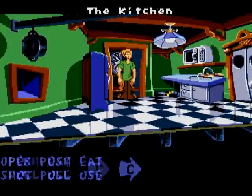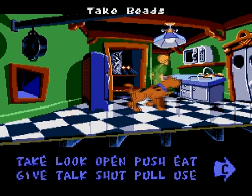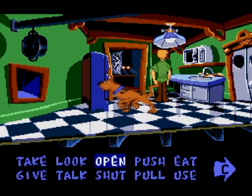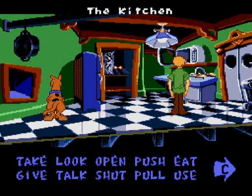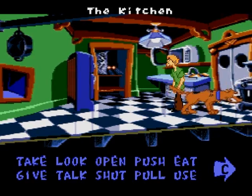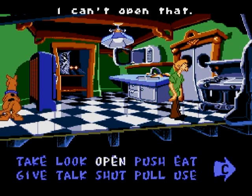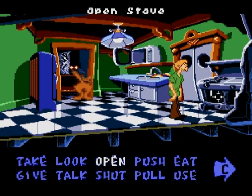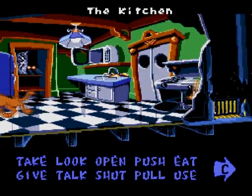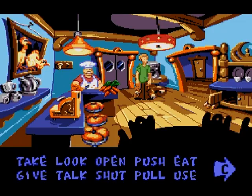Unlike Maniac Mansion on the NES or any of the SCUMM games, where you actually move your character around with the mouse by simply clicking on the screen where you want your characters to move to — in this, you actually just move your character around. You're playing as Shaggy, and basically Scooby just follows you around. You move Shaggy around with the D-pad. You don't just click where you want Shaggy to go like you would in a SCUMM game.